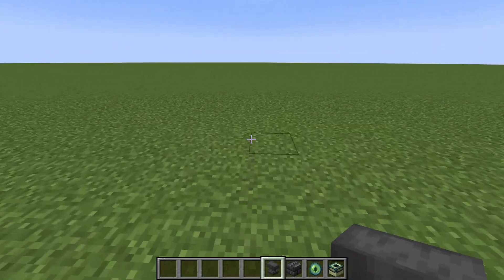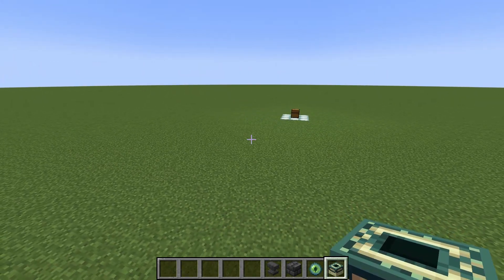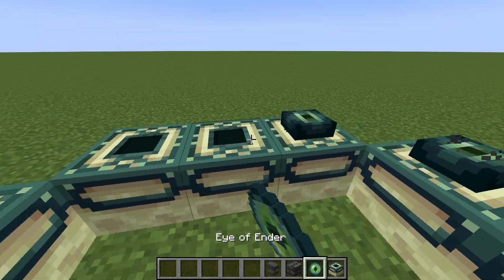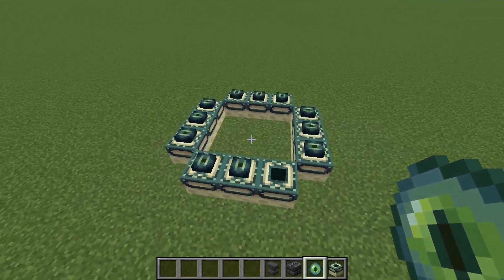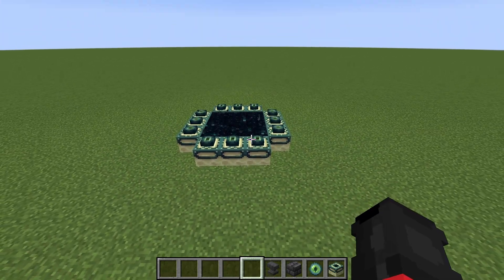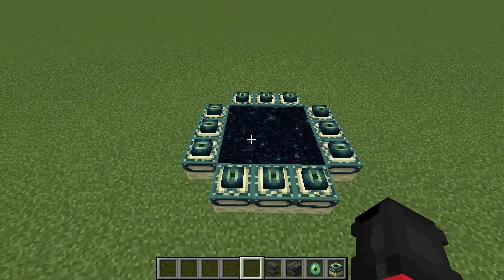First you want to find a stronghold. I'm not going to do that — I'm just going to make an end portal. Once you have your end portal made, you would be in a stronghold. You want to make sure the end portal is loaded, so fight the ender dragon so you can go back to the portal.